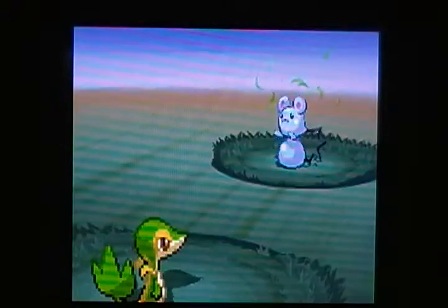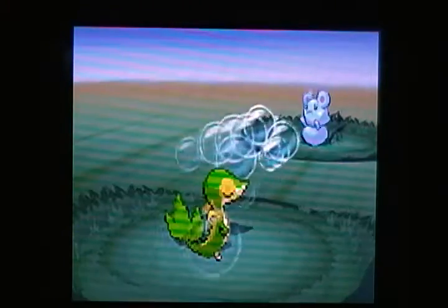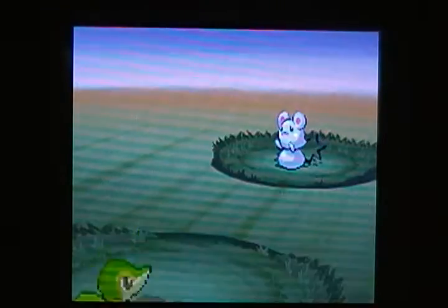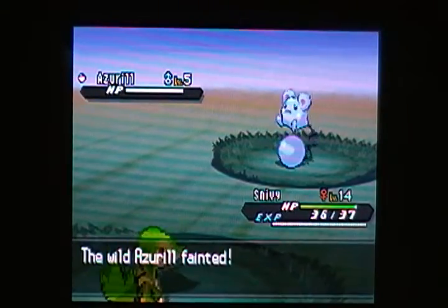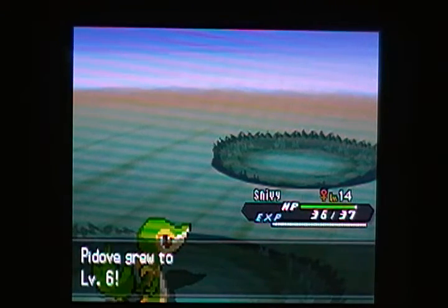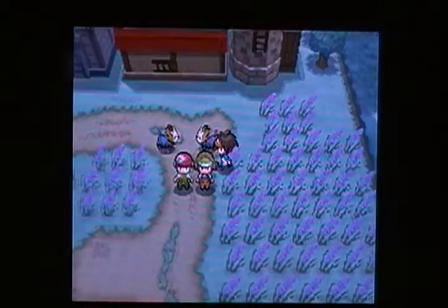I'll give Snivy a go this time just for the heck of it. Maybe he can one-hit KO with Vine Whip, although Azurill is a Normal type and not a Water type, so Vine Whip probably won't be super effective. It did about the same as Quick Attack from Ryalu. Bubble did one damage to Snivy as well — such a powerful attack. Pidove goes to level 6, caught up to most of our party. We have a couple of level 5s with us as well.